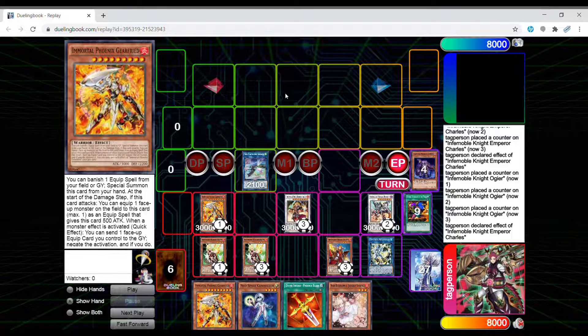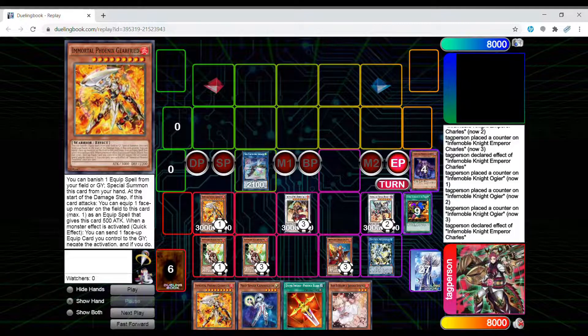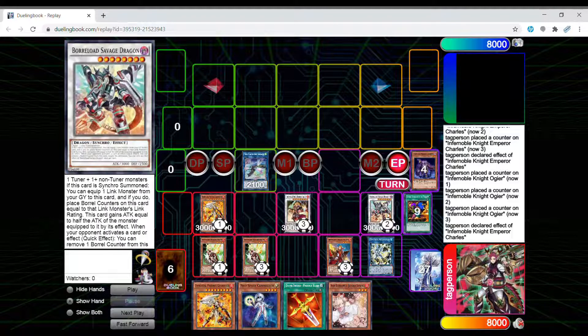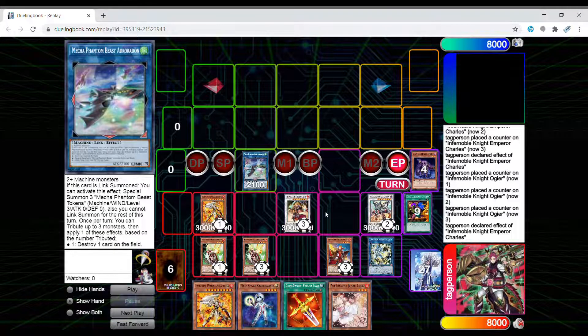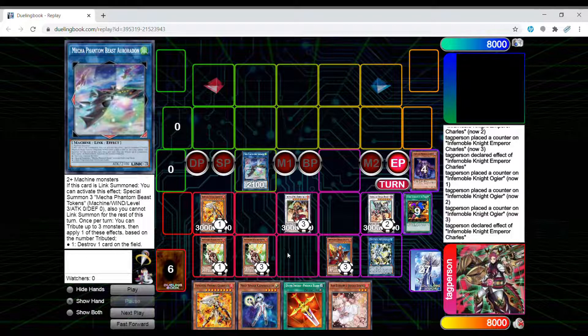It's very hard for them to break the board. And because we didn't use Auroradon's effect — if you opened up Gearfried and have a Renaud and an extender, you can use Renaud's effect before the end phase to add back the Smoke Grenade to your hand, equip it to Auroradon, use Auroradon's effect to pop Renaud, use the Smoke Grenade effect, and then Auroradon pops your Smoke Grenade — so you get to rip two cards out of the hand. It's very situational, but it does happen sometimes.